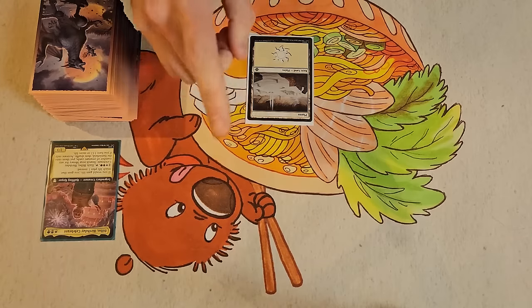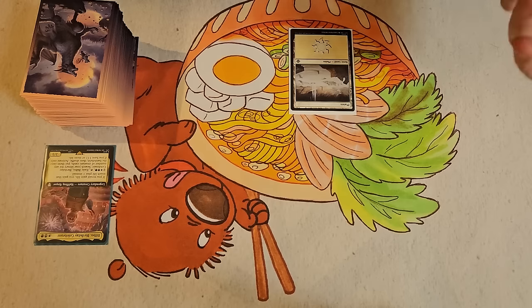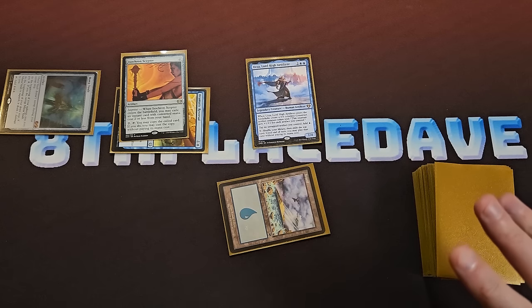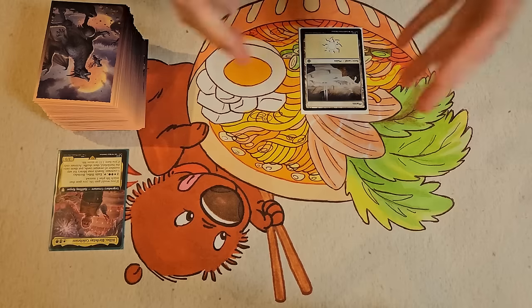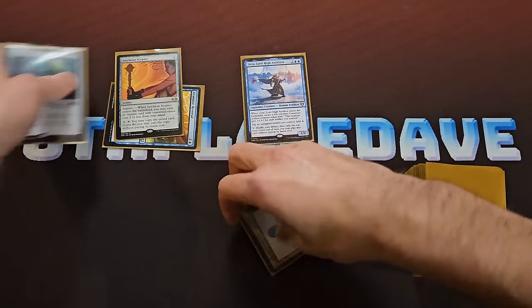Wait, hold on — you said this was a 7. It is a 7. Look, I played a basic island for land. Yeah, right. If that's a 7, then what's a 10? Trust me, you don't want to see a 10. Yes, I do. Show me the 10. I want to see a 10. Okay, well, I tried to warn you.